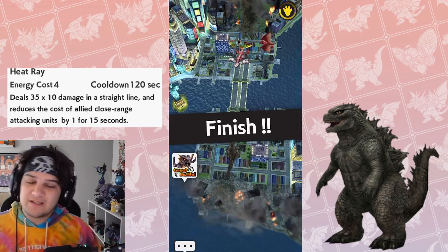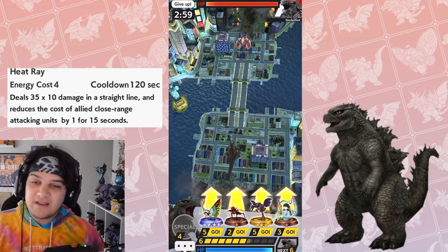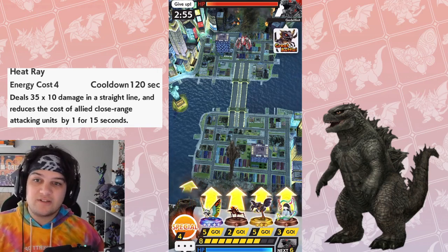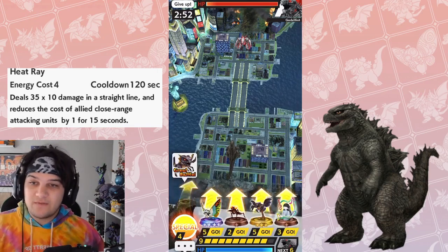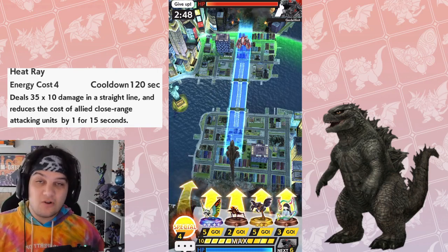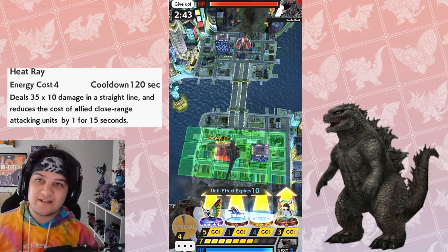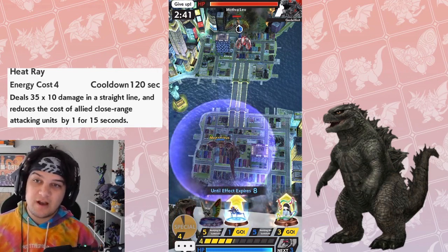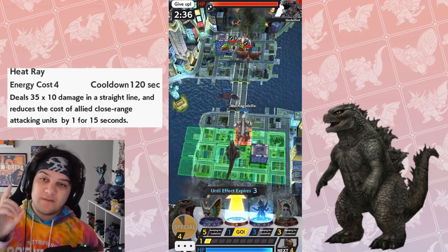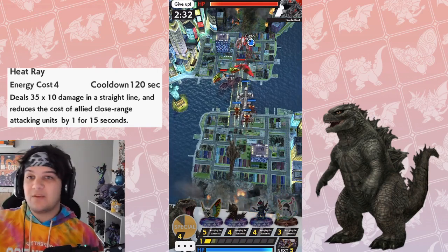The deck I've been using - I can make a separate video about that - I used Megagiras, who is a close range fighter, Kamakuras, who are close range fighters, Gigan 04, also a very good close range fighter, and Mechagodzilla 2021, also a close range fighter. With the addition of Mechagodzilla 2021, there are some good close range options. And the more close or short range characters that get added to the game, the better this ability will be.